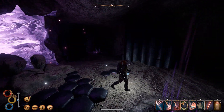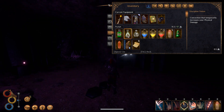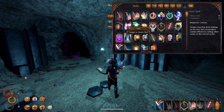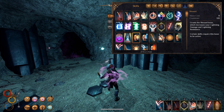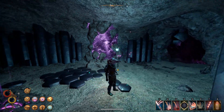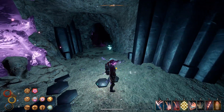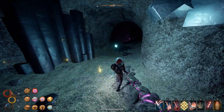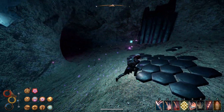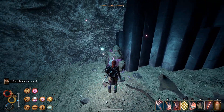I remember this place to be extremely dark. Let's see if we can do something with that straight away. Let's get some beams going too. I think that will have to do for now — that made it a lot better. And straight away we have a couple of options. I think we will go this way because there's something over here. Blood mushrooms — won't say no to those.